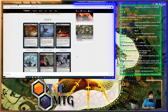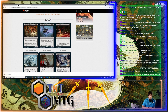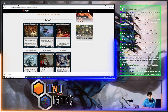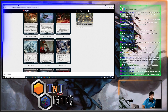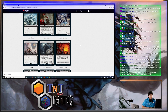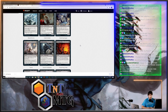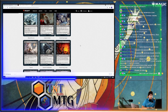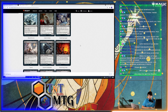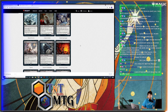Archon of Cruelty: whenever it enters the battlefield or attacks, target opponent sacrifices a creature or planeswalker, discards a card, and loses three life. You draw a card and gain three life. Eight mana. Then there's an actual card called Damn — two black destroys target creature that can't be regenerated, or overloaded for two white and two black to destroy all creatures that can't be regenerated. It's a strictly better Wrath — creatures can't be regenerated, which is insane.